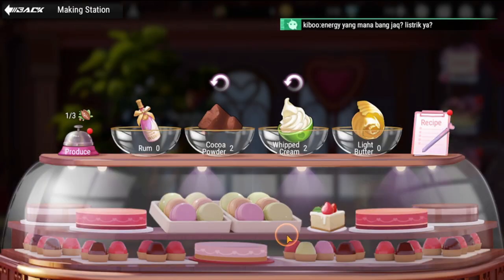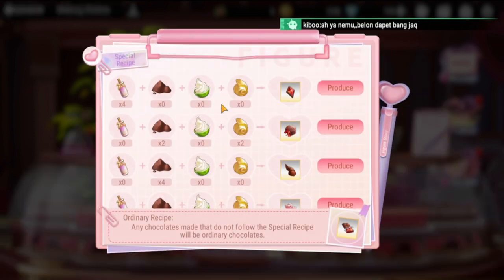I've unlocked everything we have to unlock. As you can see here, these are the recipes for each of the chocolates that we have opened so far. I'll try to make a formula for this in the description so you'll be able to check it out after you've seen this video.